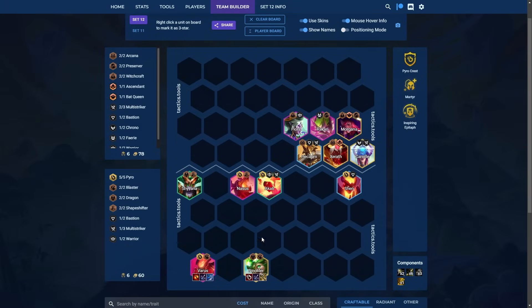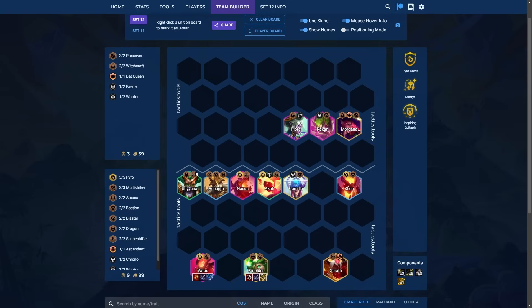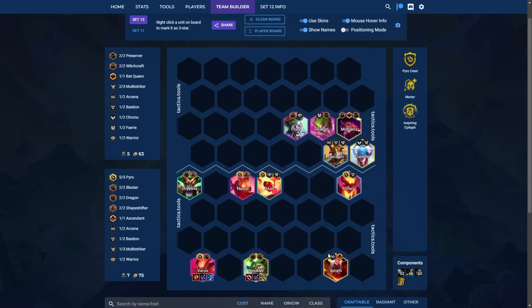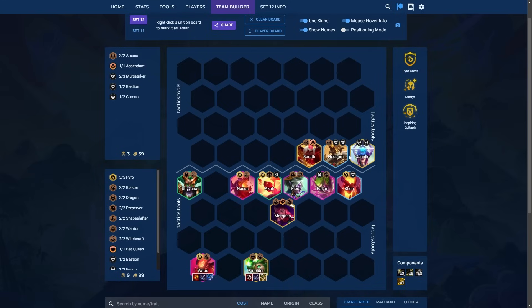Next up in A tier, we have Pyro Plus One. This requires getting a Pyro Emblem from spatula or augment. You'll usually play all four Pyro units, and your ideal Pyro Spat holder is Smolder, though you can play around Callista or Nyla until you get that 5-cost. For the rest of the board, you can go Arcana units like Hecarim, Xerath, and Camille for a well-rounded level 9 board, or the Warrior Preserver line with Fiora, Rakan, and Morgana. The Xerath, Camille, Hecarim option is slightly stronger.